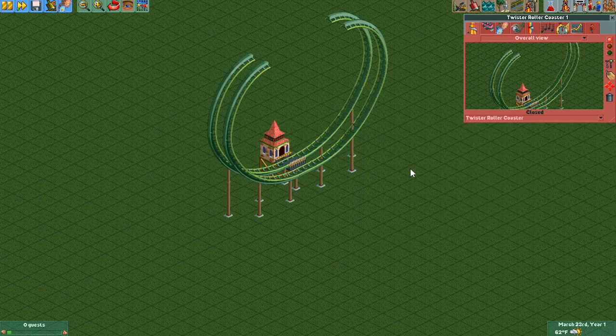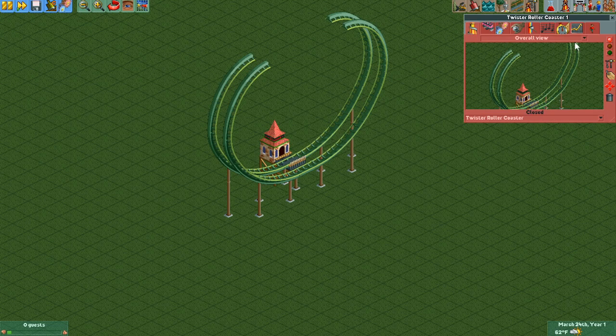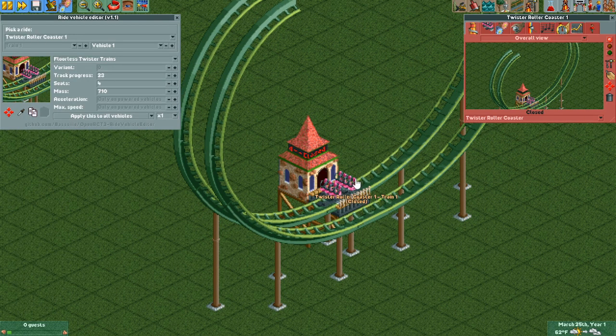Now this would be all of our track pieces in place. Let's switch to two cars now. We'll go ahead and test and then immediately close the ride so that the vehicles will spawn but won't go anywhere. Now let's open up our ride vehicle editor plugin, and we're going to move the back car along the steel wild mouse track that is currently invisible so that it is on the other side of the twister track facing the other direction.